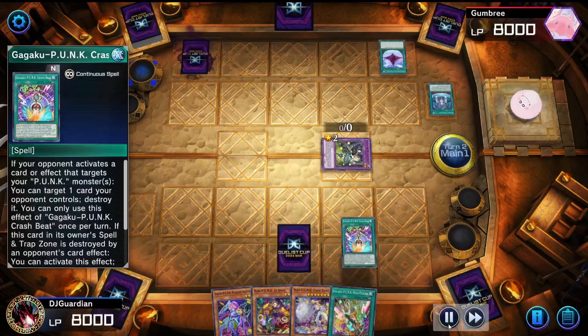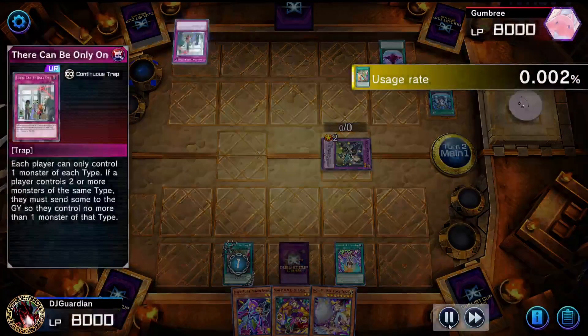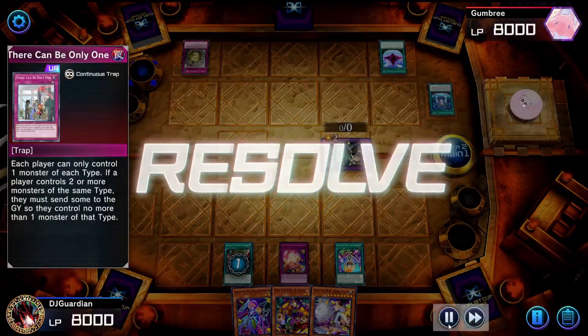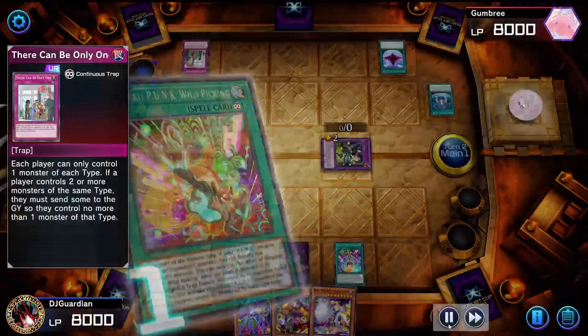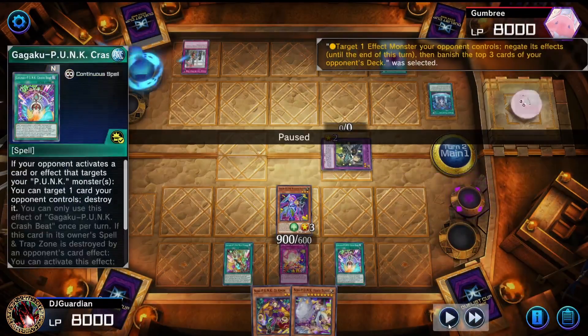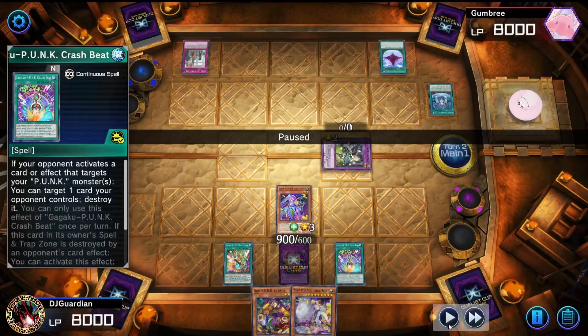So here's how it goes — through the setup, some monsters set, my spells. He activates his trap, but it didn't really work because I didn't summon a monster. Then he negated my monster's effect, which also banished some of my cards. You're going to see a lot of banishing.